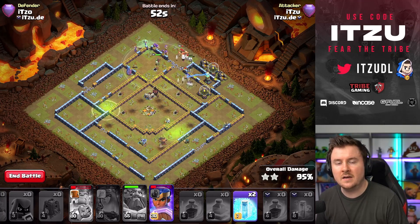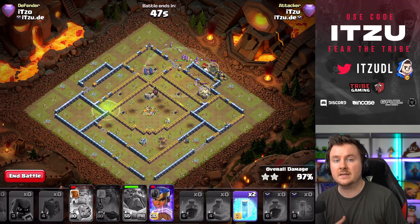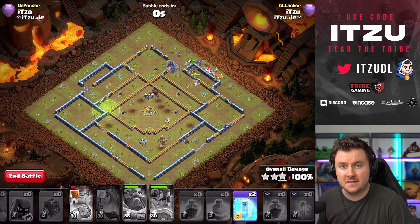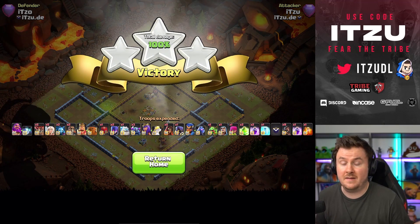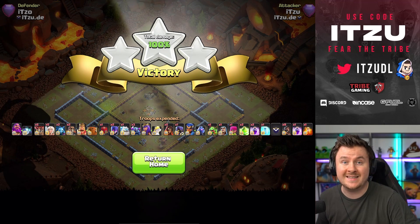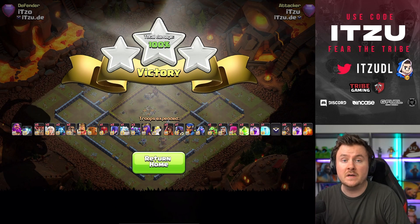The reason this strategy is so popular right now is, as I said, the transition of the clan castles. If there's a Super Minion clan castle in there, you don't care — if there's a Lava Hound clan castle, you don't care either. You have Super Wizards, and it's gone in one Rage and one ability or auto-attack of the Wizards.